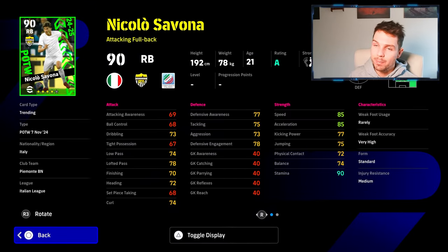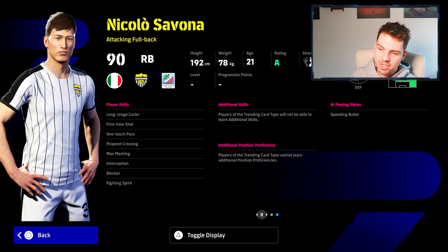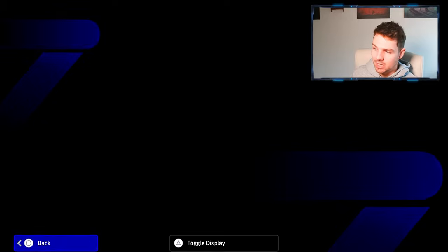Same with this kid here — he's a right back, 21-year-old from Juventus. Savona, 85 speed and acceleration, but very average stats. He does have locker and interception for an attacking fullback, which is quite rare. One touch pass, pinpoint cross, man marking, and fighting spirit — nice skills, but the stats let him down.